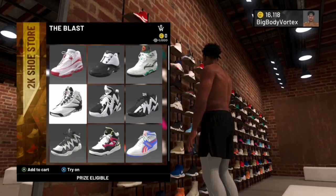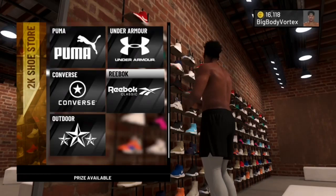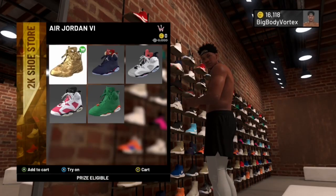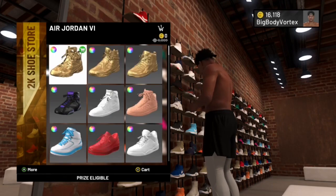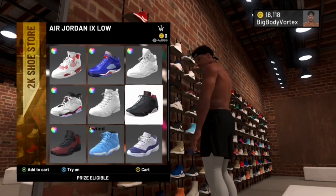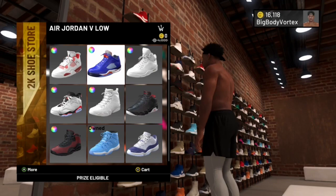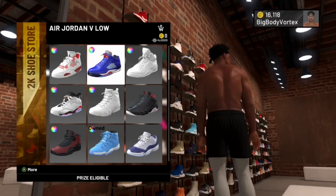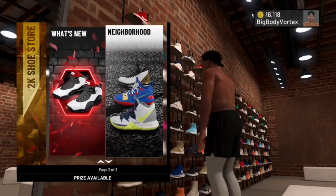Converse — free. Reebok — free. Gold shoes — free. I put it in my cart to show that the Jordan item is next, and only some of them are zero VC, but most Jordan shoes you can at least find a good pair you want for free.